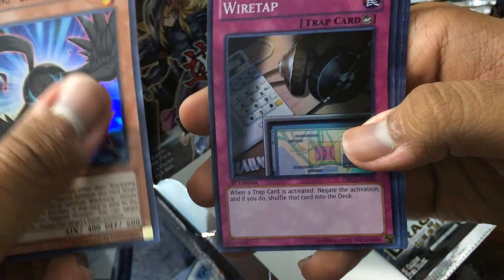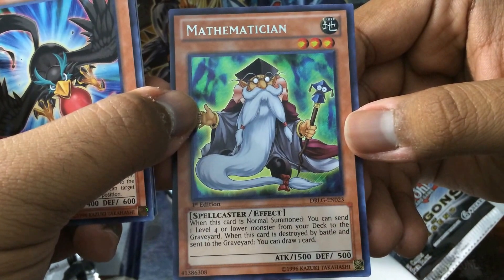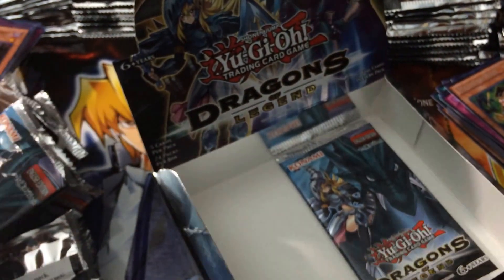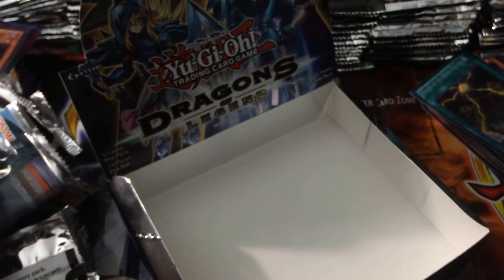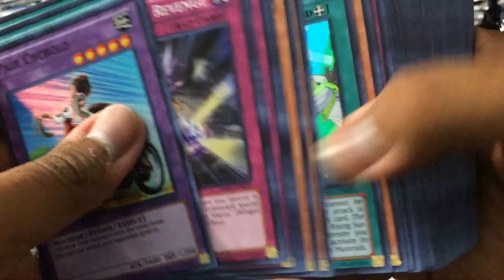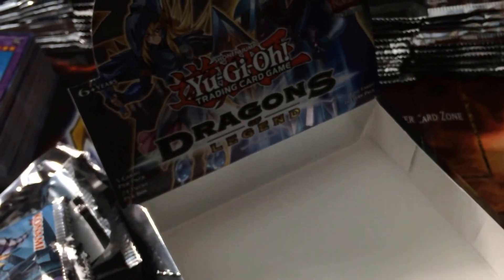A new Blackwing I haven't seen, Wire Trap. And Mathematician: when this card is normal summoned, you can send one level 4 or lower monster from your deck to the graveyard; when this card is destroyed by battle and sent to the graveyard, you can draw one card. That's mathematics right there. Last pack: Pair Cycloid, Train Connection, Blackwing Revenge, and Mound of the Bound Creator. And that is it!